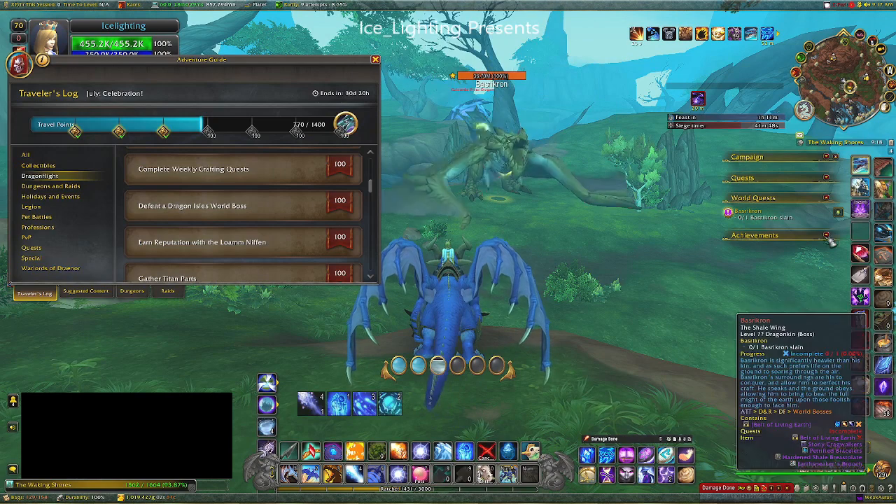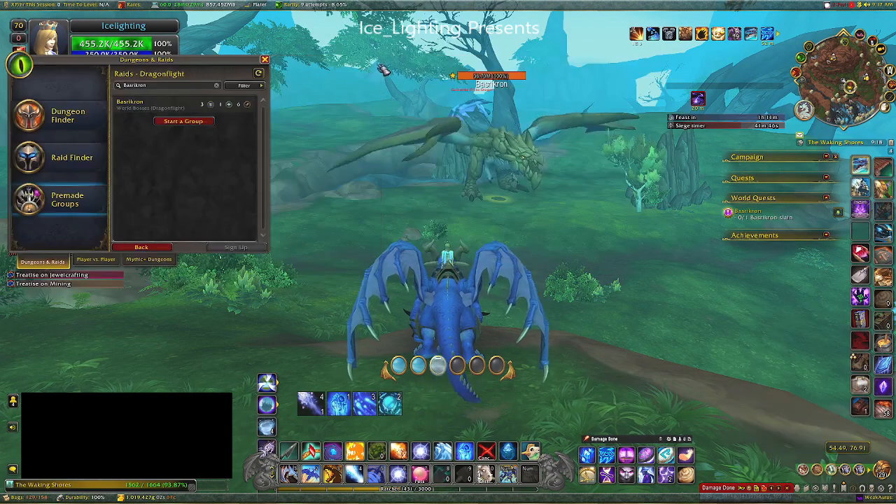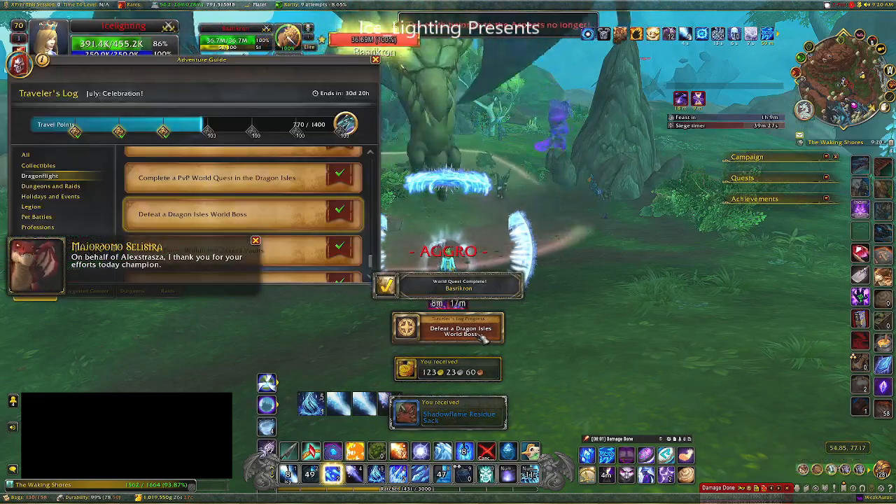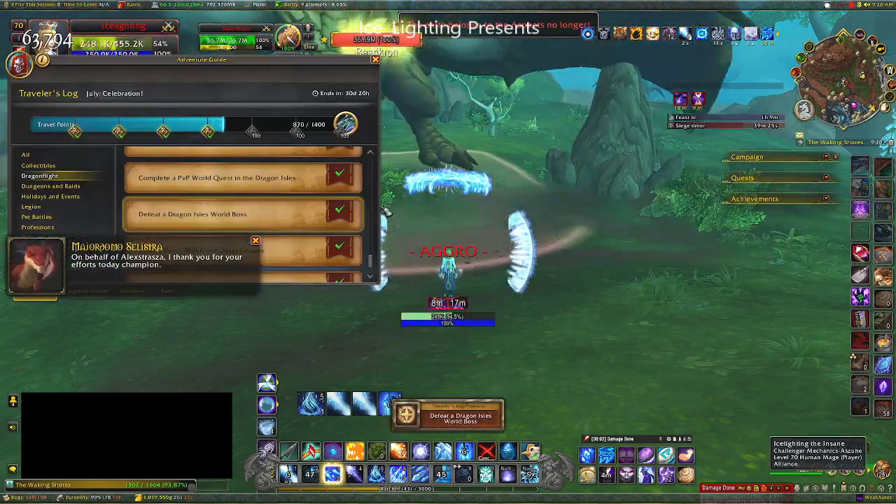Next up: the World Dragonflight boss. This one gives you 100 points. Easy enough — do the world quest, people are there, kill it. Easy points.